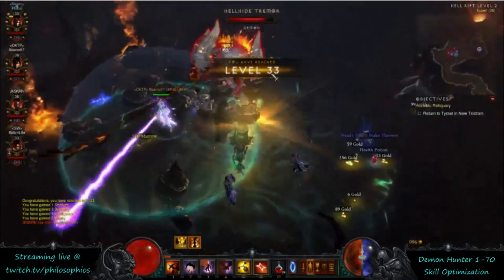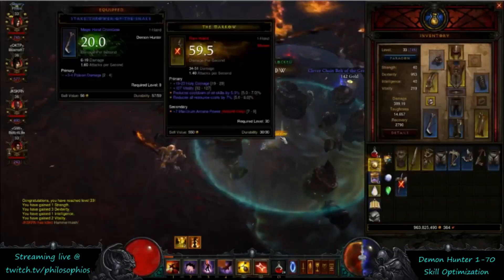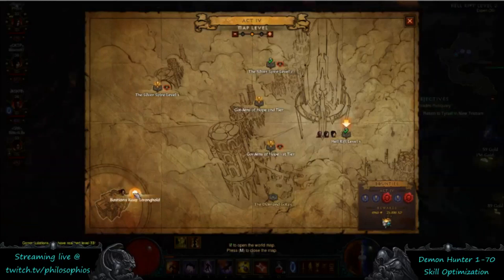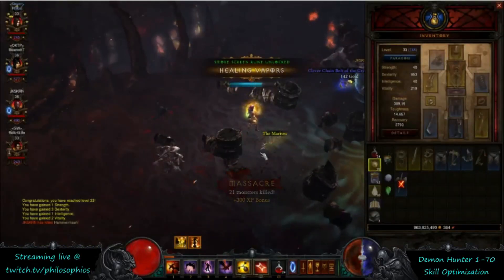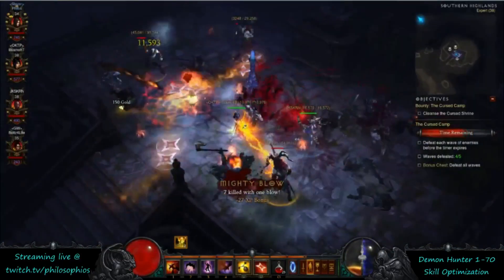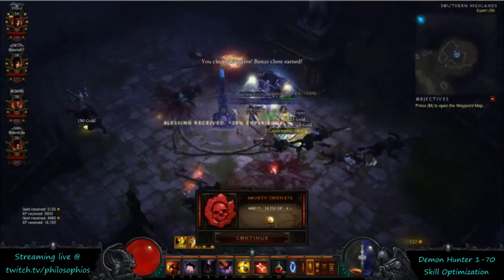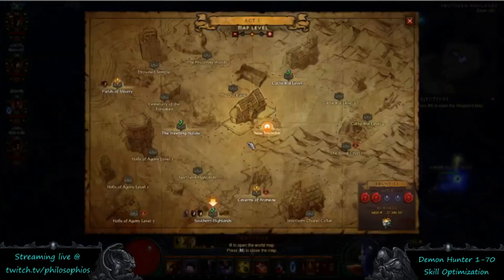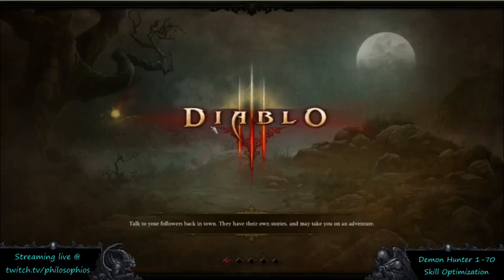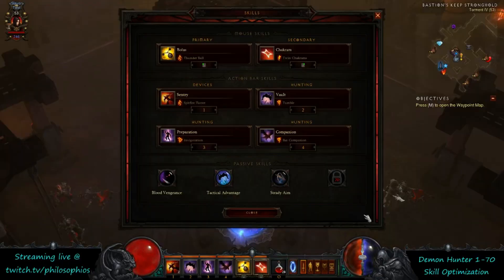At level 33 you unlock Tumble, which is going to be the standard rune to run on your Vault. Switch to that — the resource reduction from casting it twice is going to be really good for mobility. From level 33 onward there's really not much changing all the way up until you get items that might influence your skill choices. This is the build you'll have at level 33, and from there there are only a few tweaks you're looking forward to.